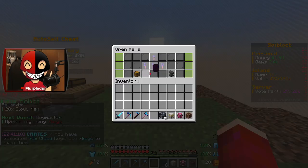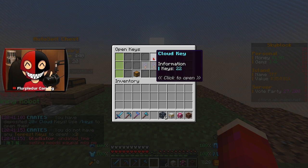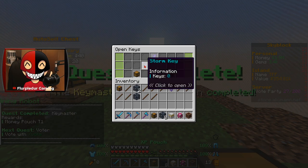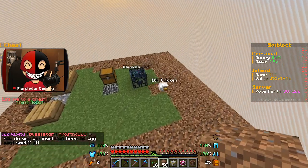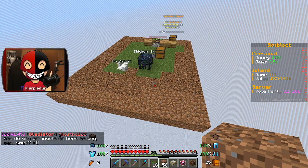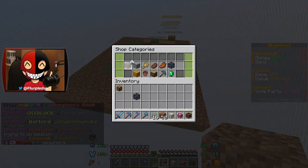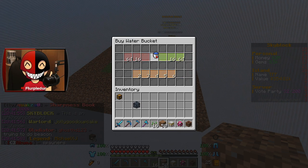We've got to use slash keys and open some keys. Thankfully it gave us some keys as a reward. Keep in mind, guys — we started on one block skyblock and now look at us. Beautiful. I'm going to place down 16 seeds, which means I need to go ahead and grab myself a water bucket from the miscellaneous shop.